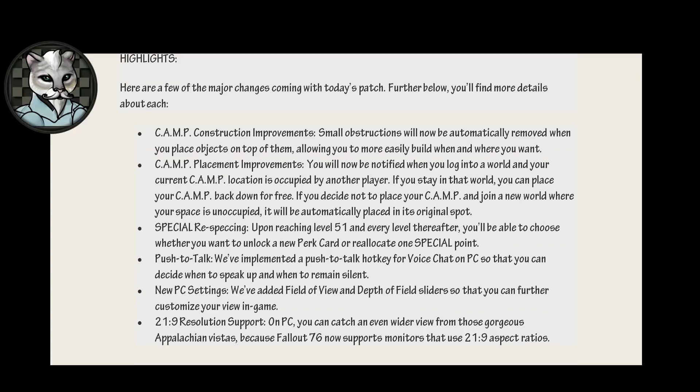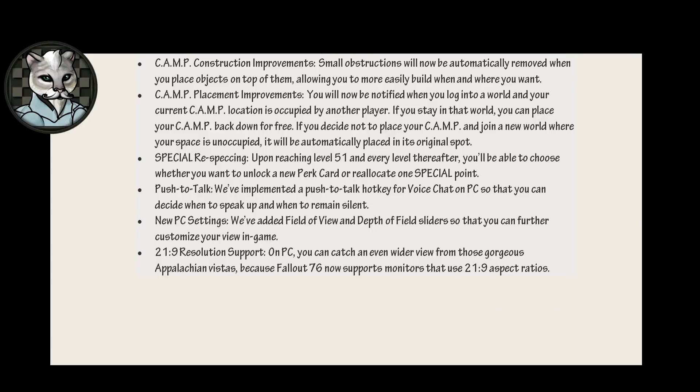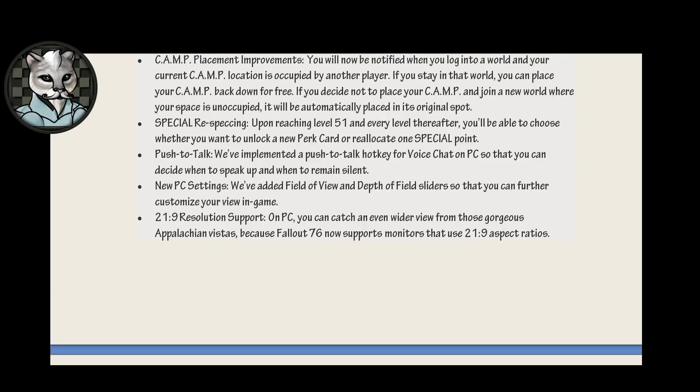Special respecking. Upon reaching level 51, and every level thereafter, you'll be able to choose whether you want to unlock a new perk card or reallocate one special point. Push to talk: we've implemented a push to talk hotkey for voice chat on PC so that you can decide when to speak up and when to remain silent. New PC settings: we've added field of view and depth of field sliders so that you can further customize your view in-game finally. 21 by 9 resolution support. On PC, you can catch an even wider view from those gorgeous Appalachian, because Fallout 76 now supports monitors that use 21 by 9 aspect ratios. Huzzah.